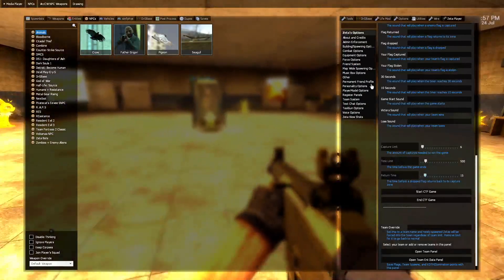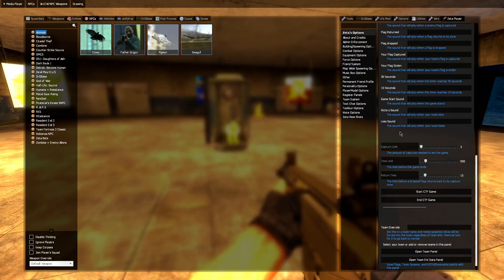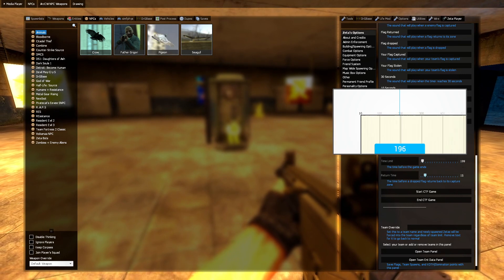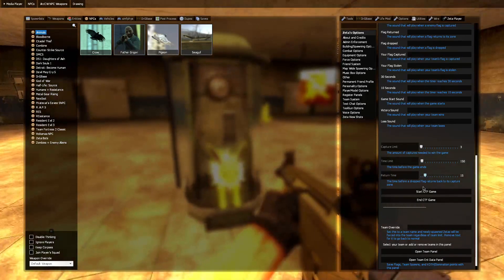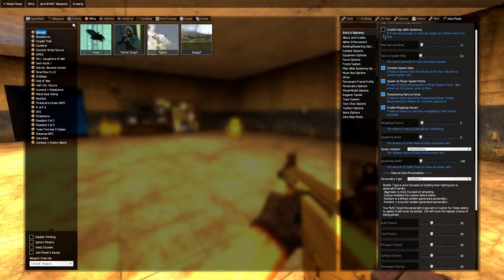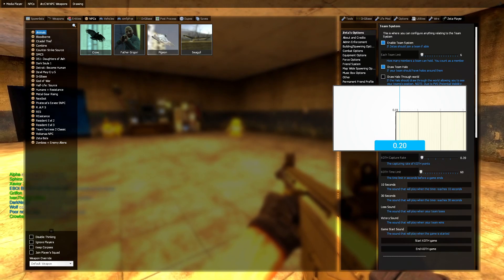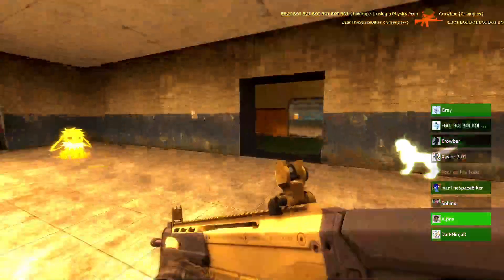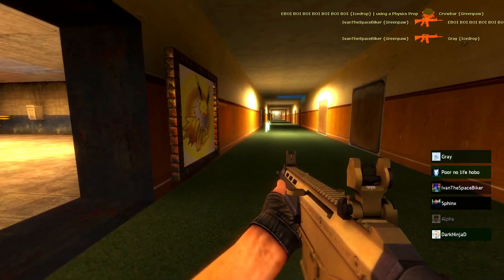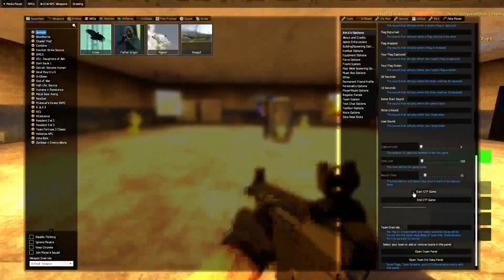Since we have the flags down, shall we begin? We'll do a capture limit of 3, a time reset of 150 seconds, and a return time of 15 seconds. Let's spawn the Zetas. These entities will still work even if you don't have the minigame active, so you can have an infinite game that way. Let's begin.